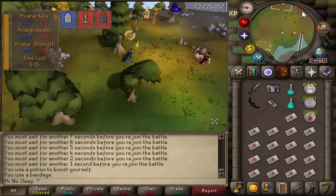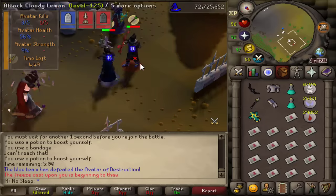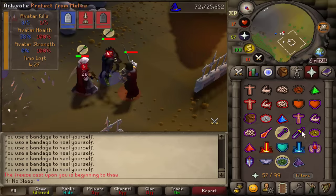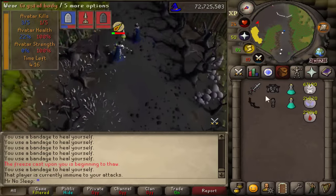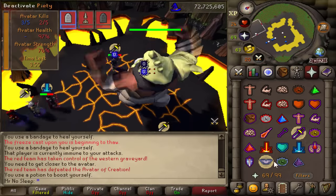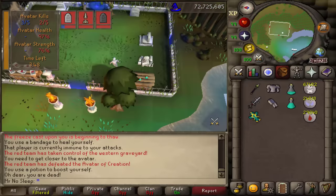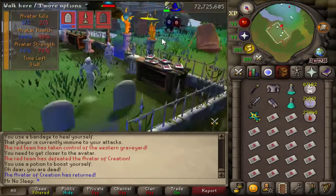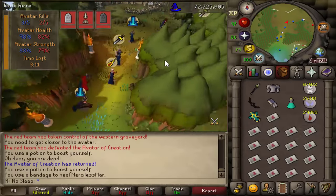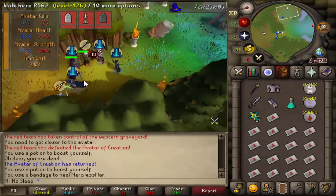That does happen — you'll die when you're trying to do something important, like reaching an avatar. You'll get frozen and bothered by the other team; their goal is to prevent you from doing what you're supposed to do. I was tanking as best I could. It's not that important to get the kill on the avatar — more important is just getting some damage in for credit. I managed to hit it a few times before dying, but my team is still in the lead. With three minutes left, I'm right next to my team's avatar and I'm going to defend it.